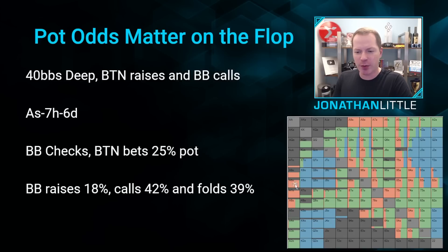Notice we are now raising something like A-8 offsuit and better straight up for value. We're also raising with a lot more straight draws like T-9, 9-8, 5-4, 5-3, and 4-3. We're also raising with a few more bluffs — primarily hands that have backdoor equity.